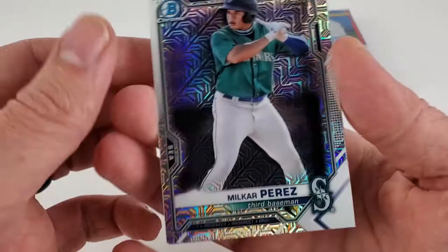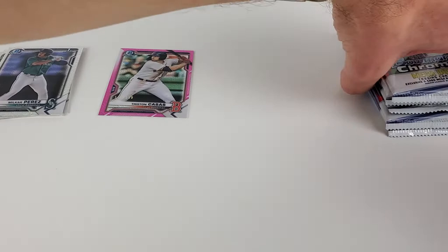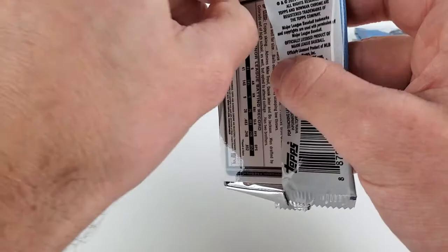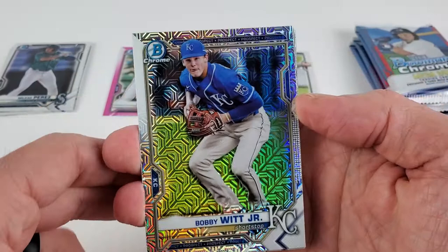We'll put him off in his own little exclusive pile right there. We have another first — Milcar Perez for Seattle and Max Meyer. Let's rearrange here real quick — put our firsts, our base, and our big tickets. It's two packs of these in each Bowman Chrome mega box. Right now in the secondary market, two packs are going for around thirty dollars.